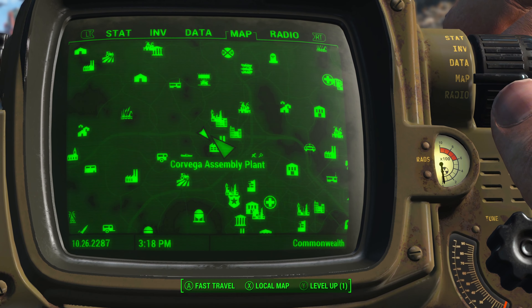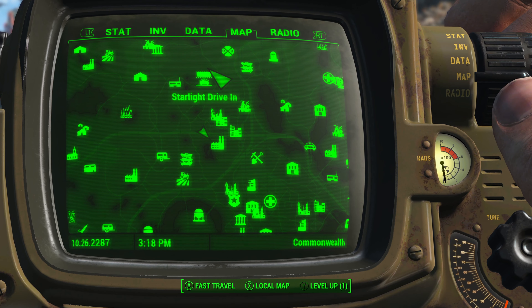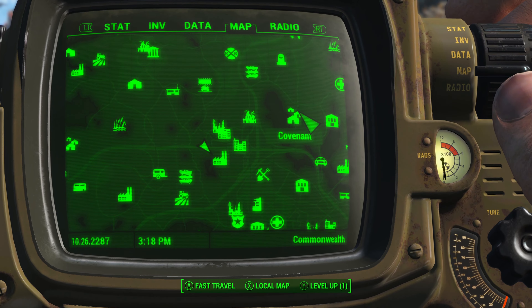The Repair Bobblehead is found at the Corvega assembly plant. It is directly south of the Starlight Drive-In, and also southwest of the Covenant.